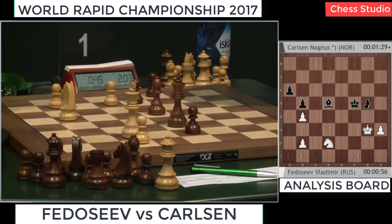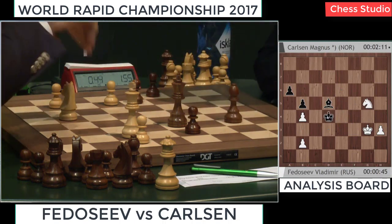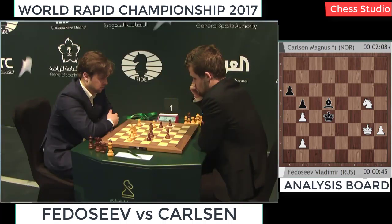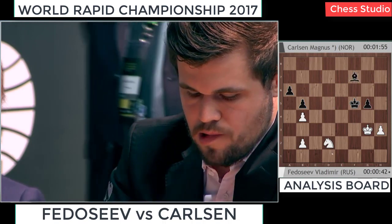Back to d2, back to d2. Yeah, this g5 pawn — the only pawn left on the kingside for black — is really really weak. The king cannot simply leave this pawn. King e5, it's always a check. Probably it is the position where it's still black who is trying. Bishop f7, knight back to f3.